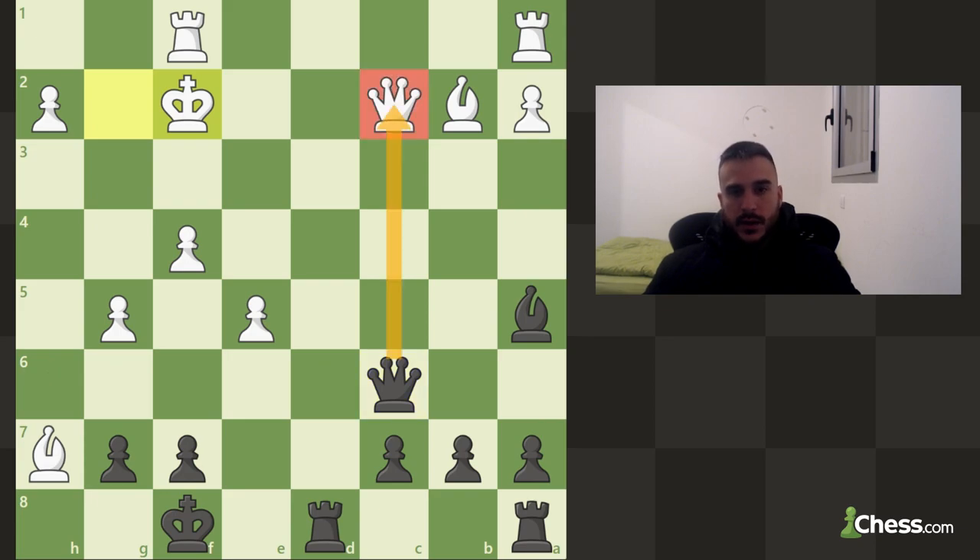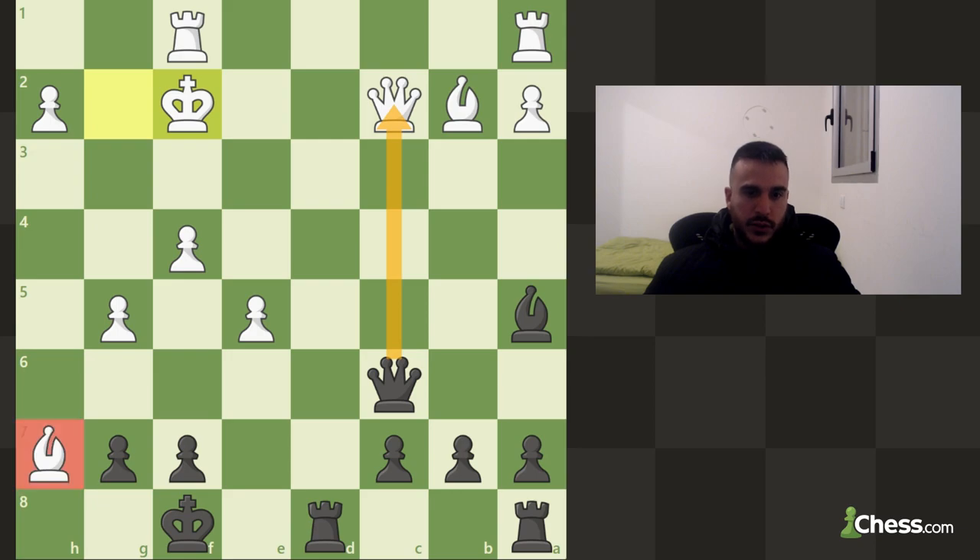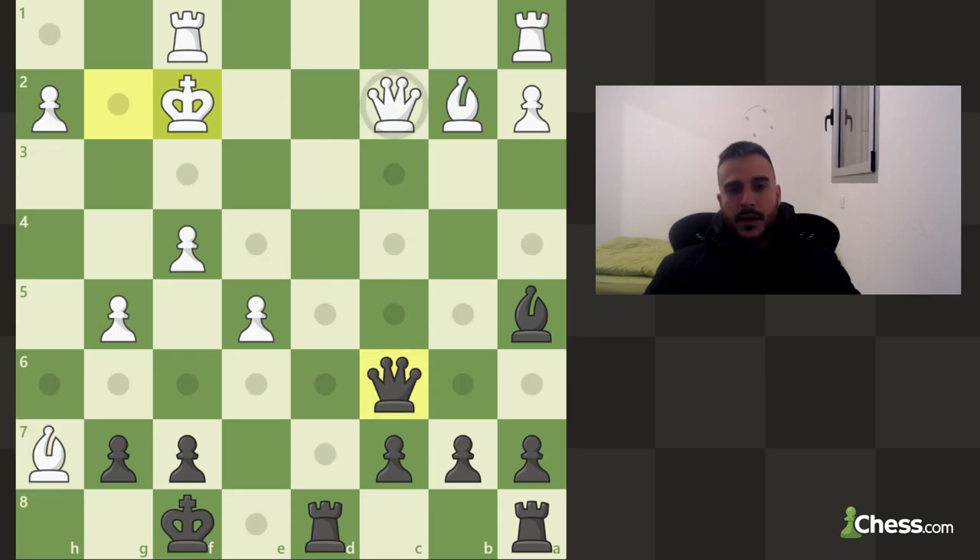We can take the queen, he can take with the bishop, we can play check with the rook, he's going to move, and then we can take his bishop as well. Basically we're going to take a queen and a bishop for a queen — so this is winning. But before committing, let's check for one moment if we got something stronger, because his king is wide open.